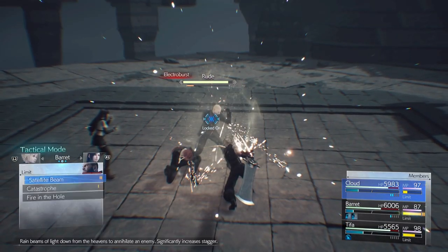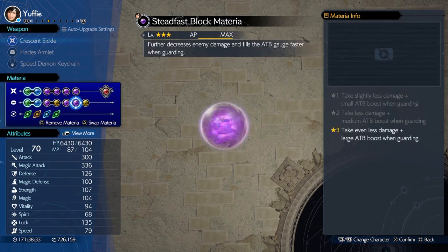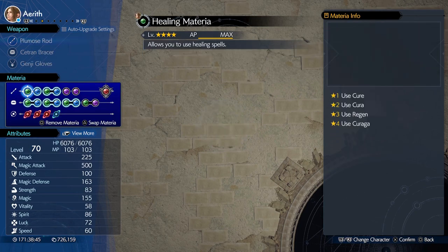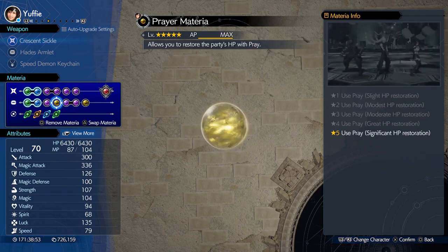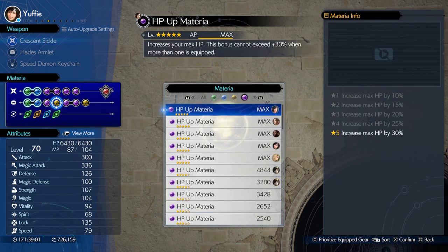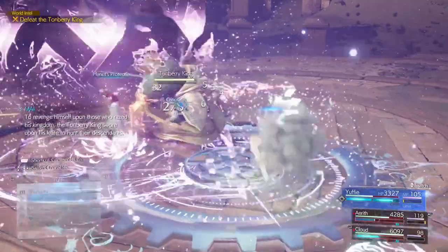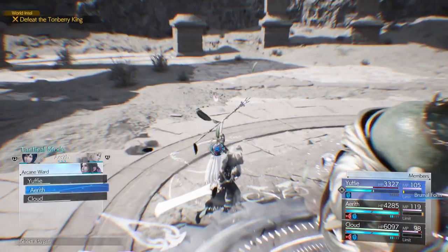For the party and materia setup, use Cloud, Yuffie, and Aerith whenever you have the chance and just spam Brumal Form — it works wonders. If Aerith or Cloud has Genji Gloves, you can just cast the spell and it will do a lot of damage. For materia, check what the particular boss or enemy you are fighting is weak to. For example, if a boss is weak to ice, use Ice with MP Absorb, HP Absorb, and Magic Focus or Swift Cast. That way you have unlimited mana while casting spells and also get some HP back. Just put an ATB Ward on Yuffie, cast Haste on Yuffie, then Yuffie spams Brumal Form — she gets ATB for everyone and you can do anything you want.